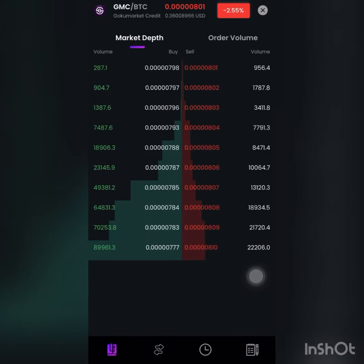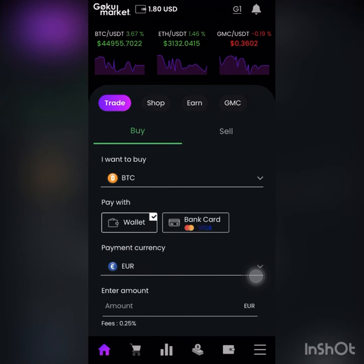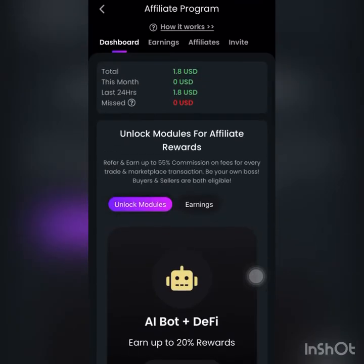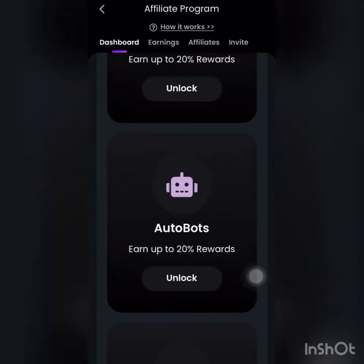The second step is you have to buy Goku Market Credit. It will help to maximize your income and reduce fees. When you do all this, you make a deposit in USDT — one third of it in DMC. What is interesting for us is the affiliate program. Here you can see All Bot, DeFi Plus, and up to 20% rewards, Unlock, After Bots, and so on.